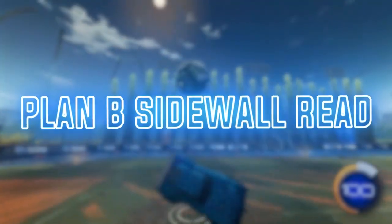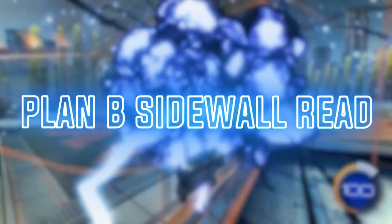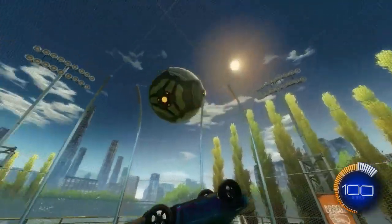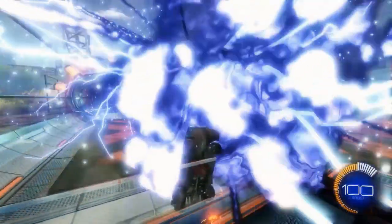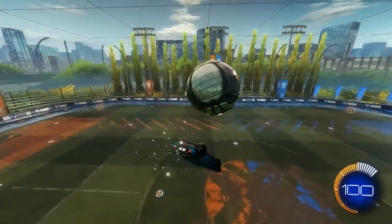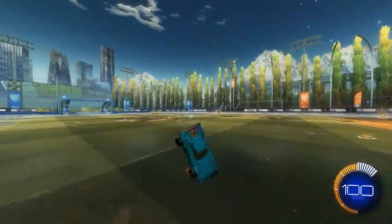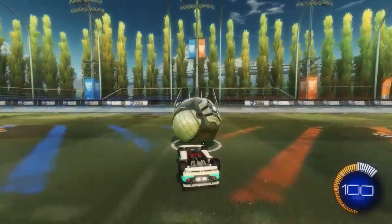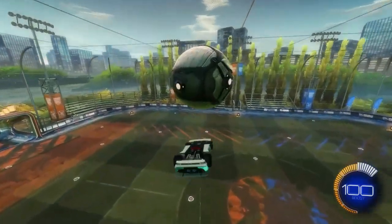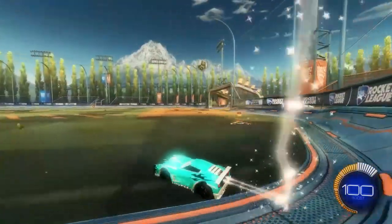The next one is a Plan B to side ball. This is when you get a Plan B — a pogo underneath the ball — then get a side ball read from that, and sometimes you keep the reset and carry on air dribbling or musty. This shot is so hard because it's hard to control your car after the Plan B, and it's nearly impossible to get the side ball with enough speed and power. I recommend you try this shot to realise how hard it actually is — controlling your car, getting the read, and getting the ball speed and height. It just blows your mind how people do this multiple times in one shot.